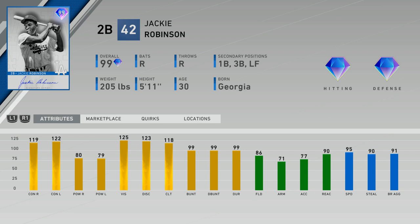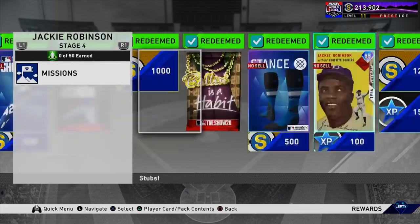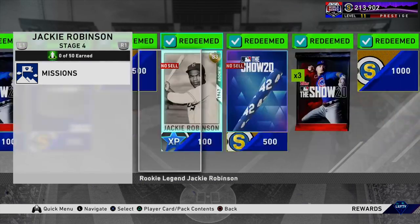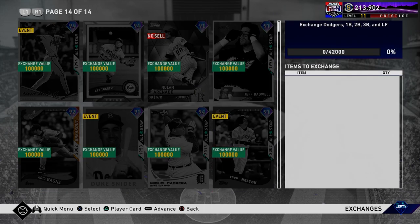He throws really well. I'll be trying him out in some of these moments, as you have to use your Diamond Dynasty team during Stage Four to unlock this Jackie Robinson. This Jackie Robinson is also really good — it's the identical card I included in my previous video. This card is absolutely amazing; it's pretty much the Immortal, if not better than the Immortal version we had a couple years ago. I'm going to go ahead and talk about how to unlock this card.